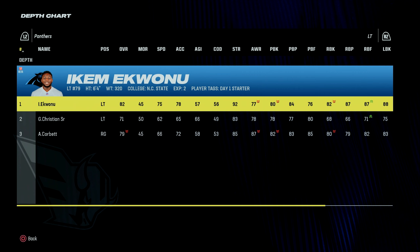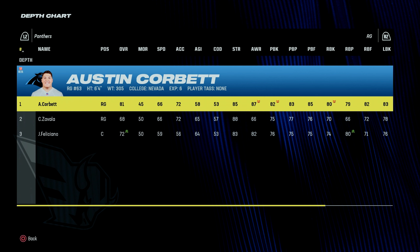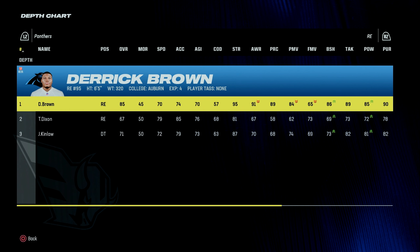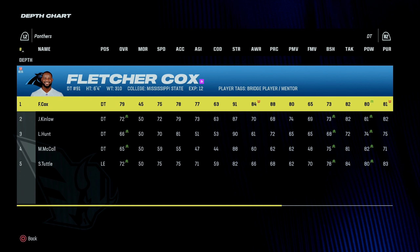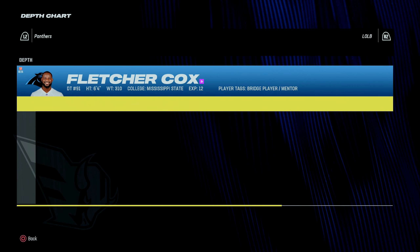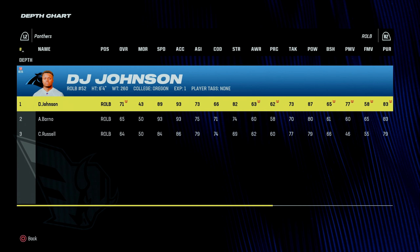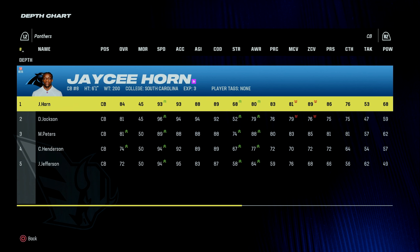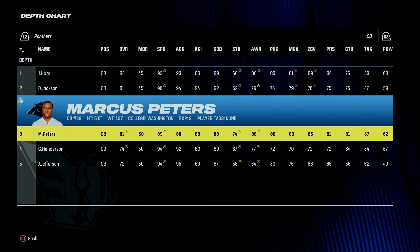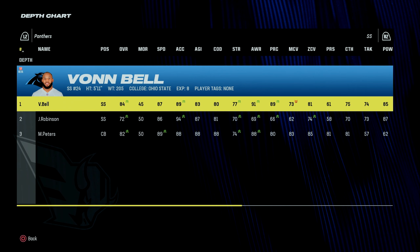At tight end they have an 80 overall. Their offensive line is an 82, 74, 73, 81, and 84 overall. Along the defensive line, they have a 73 overall rookie at left end, an 85 overall Derrick Brown at right end, and defensive tackle Fletcher Cox at 79 — so they have 2 former Eagles on this team. Outside linebacker is Brian Burns at 89, middle linebacker Shaq Thompson at 83, right outside linebacker is a 71. At defensive back, JC Horn at 84, Dante Jackson at 81, Marcus Peters at 81, free safety Jeremy Chen at 85, and strong safety Von Bell at 84.